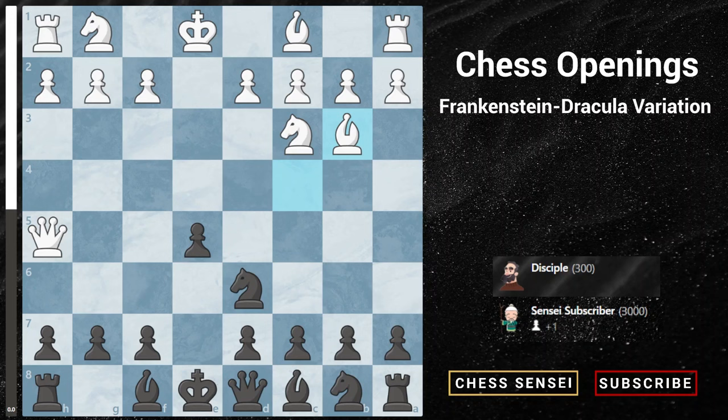Now comes the spicy part of the Frankenstein-Dracula variation. Black has two options: knight to c6 or bishop to e7. Bishop to e7 is a calmer, less complicated move. Instead, I recommend knight to c6, which will result in absolutely crazy positions. It might not seem like much is happening at the moment, but trust me — some crazy lines and moves are about to occur.